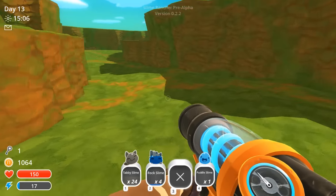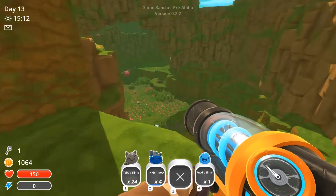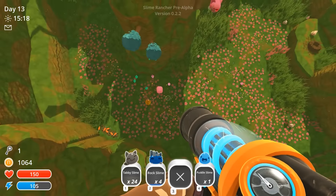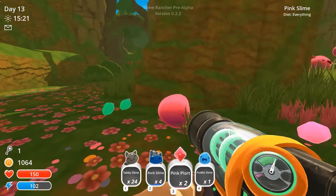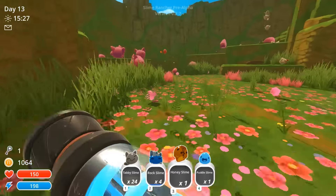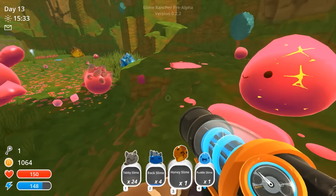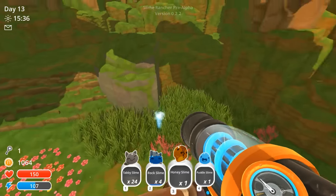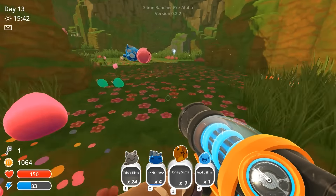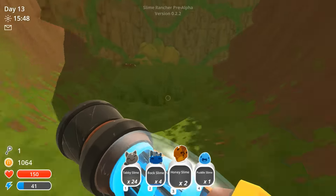I need to invest in more meat infrastructure before I mess with you. Okay, this is not where I'm supposed to go but I know where I am, I'm just cheating a little bit. There's a honey one — give me honey. No, where did you go? Yes, honey slime, thank you! A lot of pinks around here, not a lot of honeys. Oh there's another one that grew too big. Not a lot of honey slimes in this area but we have a lot of tabbies which is awesome.